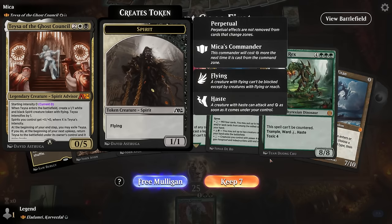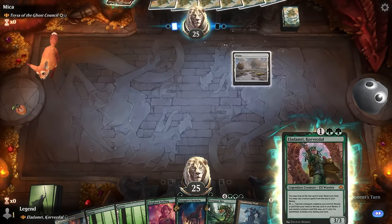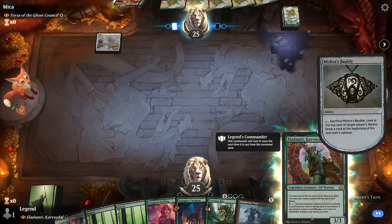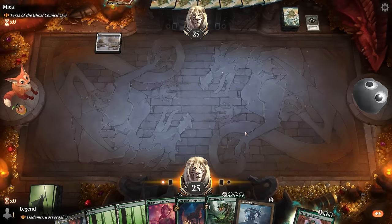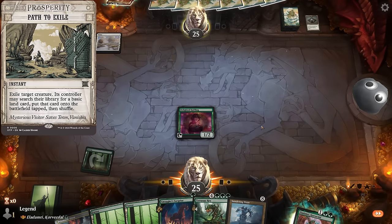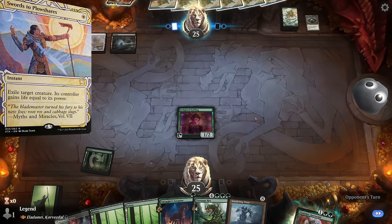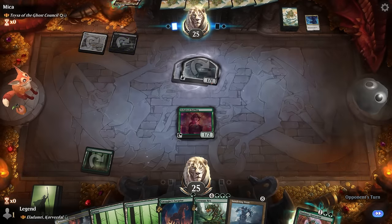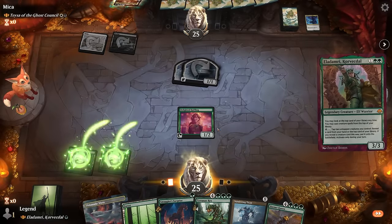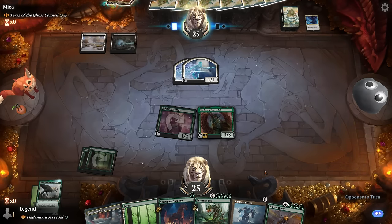Game three: we're on the draw facing Taisa, a very powerful spirit deck. We've got Halfling, which is nice but will likely attract removal. We need another cheap creature to activate the ability, or we might try Smuggler's Surprise to cheat creatures in. We play Halfling — opponent doesn't cast removal immediately, suggesting Path to Exile rather than something at instant speed. Opponent makes two spirits already.